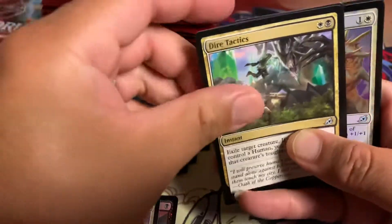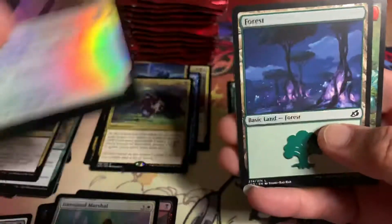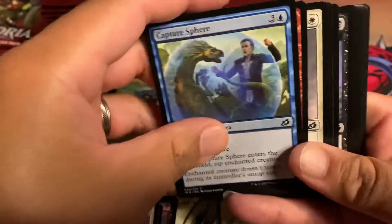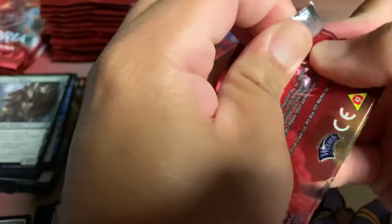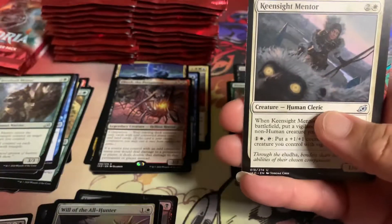Man, looks like the foils keep coming. Vivien's Monsters Advocate — mythic! Look at that, back-to-back two great hits, and the Will of All Hunters. Foil. Obosh, Preypiercer. You see that people — that's a great hit right there, as you can tell.